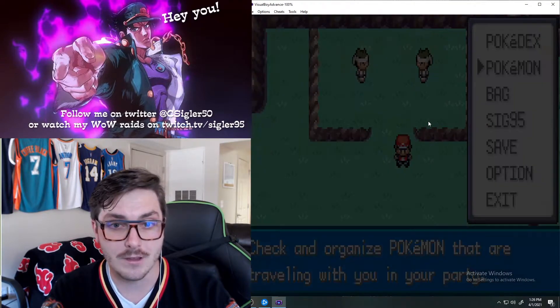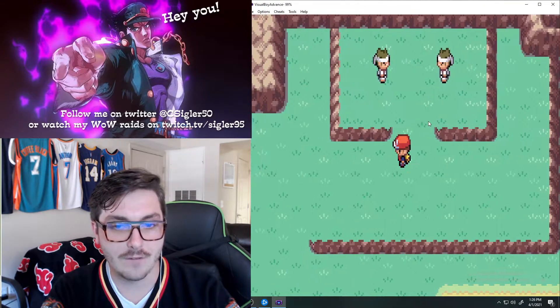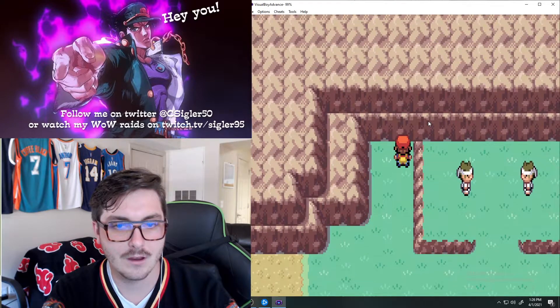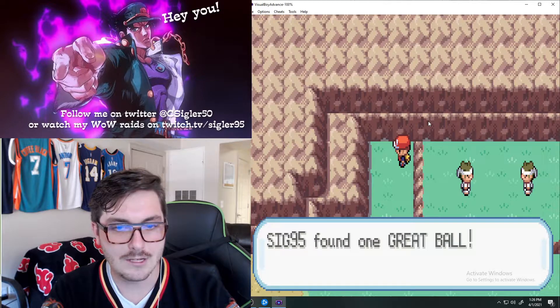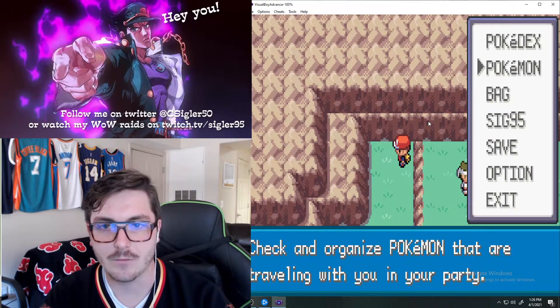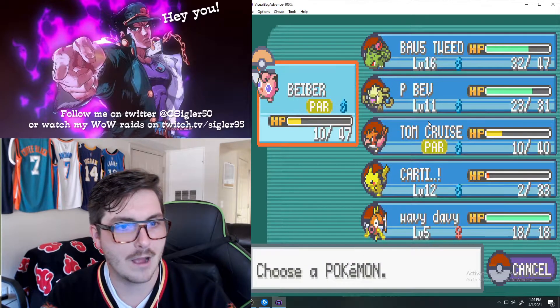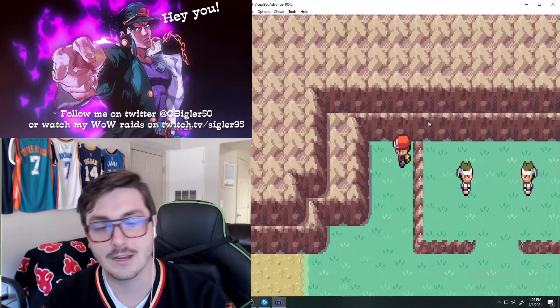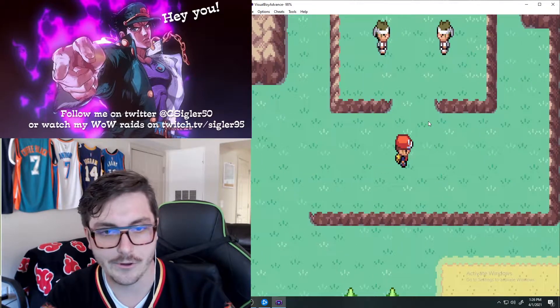I recommend playing along with me. If you've never played Fire Red or Leaf Green, there's an easy way to be able to play them. Here's a hidden Great Ball - I think this might be our first Great Ball we've come across. Great Balls have a higher chance to catch Pokemon than Pokeballs, and then the next step up is an Ultra Ball, which is even better than a Great Ball.